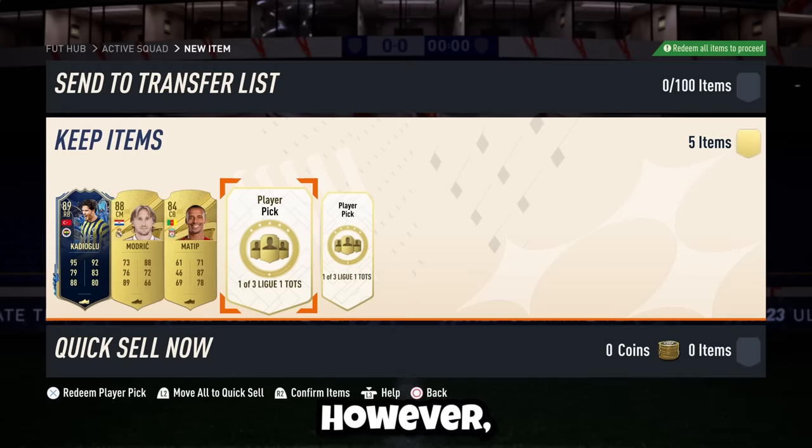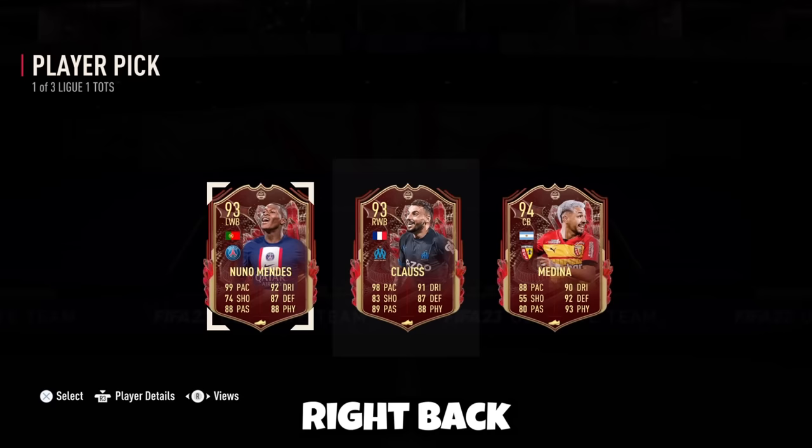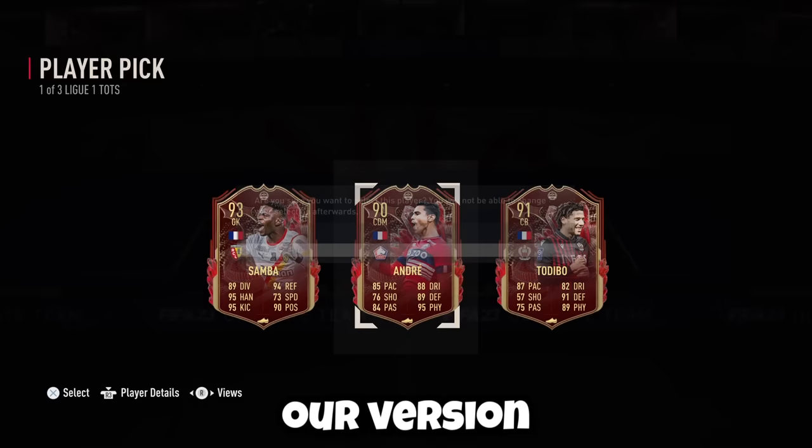This allowed us to get our rank 4 rewards, and the first 3 player picks were okay. However, these next ones mattered. First League 1 Team of the Season player pick — remember, we're trying to build the best League 1 team. Nuno Mendes is not bad, and we already have a right back and that center back, so this will be a massive improvement. And now for the second player pick — please give me Mbappe, or Neymar, or Messi — 3 players we already have in our team. However, our version of this card is tradable, so I'll take him and then sell our one.